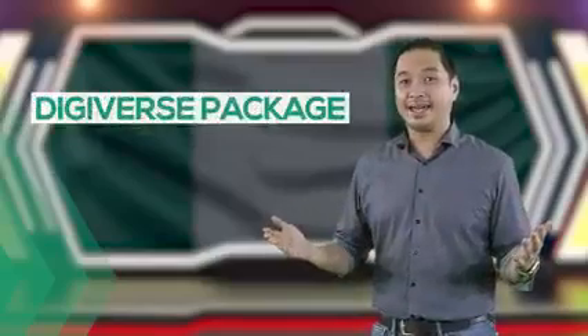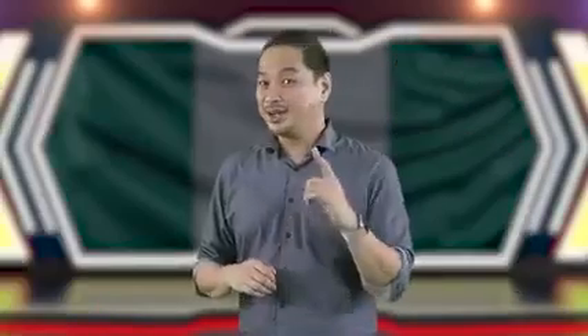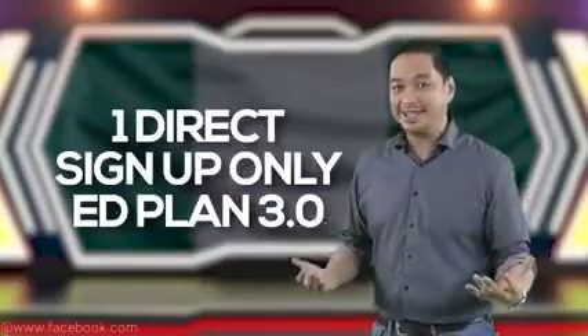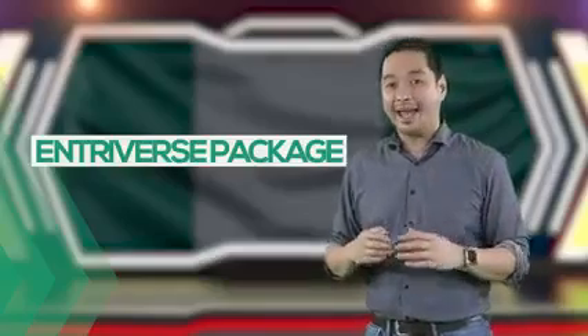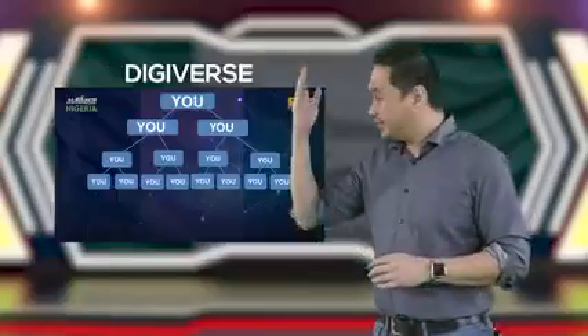For the Digiverse package, you will be rewarded 14 Performance Privilege Slots. And the good news is, you won't be needing two new direct signups for your PPS to appear. All you need is to sign up one person who will purchase any of the AdPlan 3.0 packages — I repeat, any of the AdPlan 3.0 packages. So if you sign up someone who purchased even just an Antreverse package, since Antreverse is an AdPlan 3.0 package, your 14 PPS will appear in your DTC in this default structure.